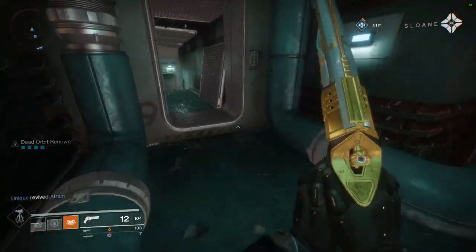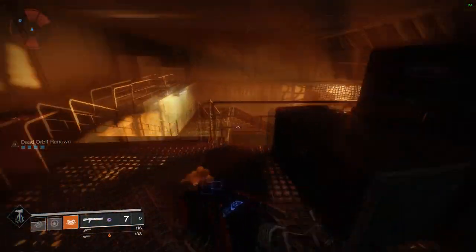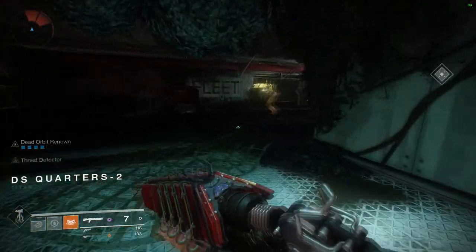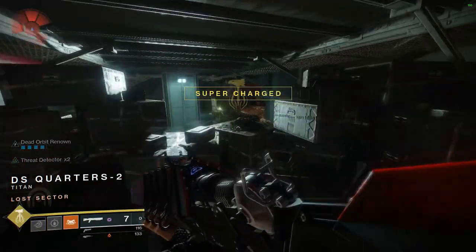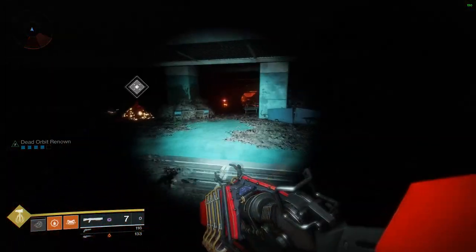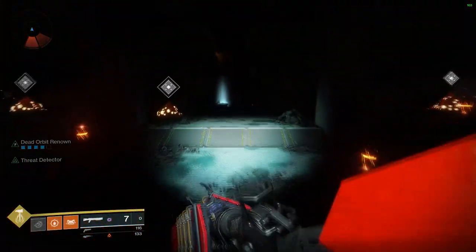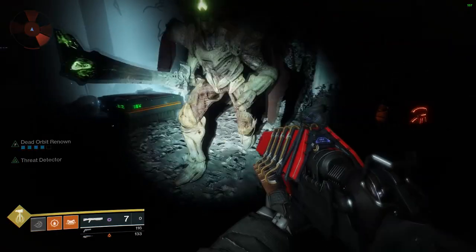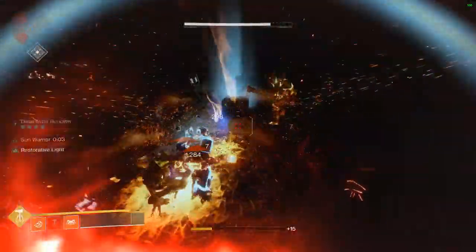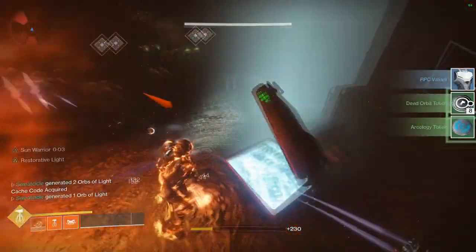One quick tip: if you have blueberries doing the public event with you, you can feel free to leave the public event a little bit early — just make sure you don't leave the instance. That way they can finish off the boss, you'll still get your 5 tokens, and you'll be a lot closer to the lost sector. Every time you head into a lost sector you're going to want to make sure you have at least a times 4 or times 5 Renowned buff, which will give you either 8 or 10 tokens from completion on top of the 5 tokens from completing the heroic public event.